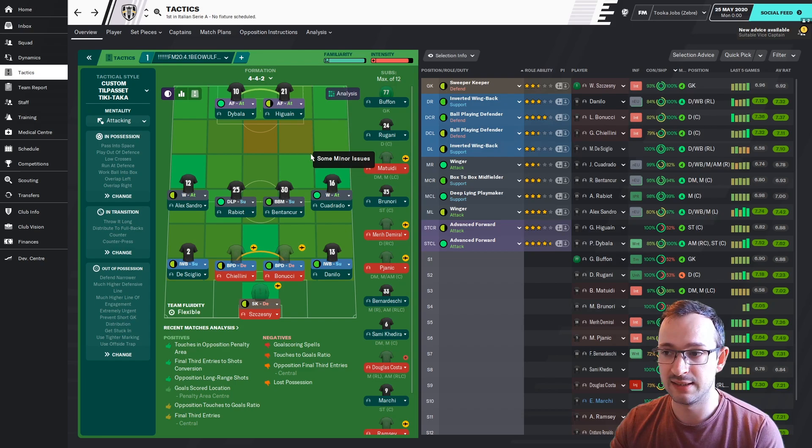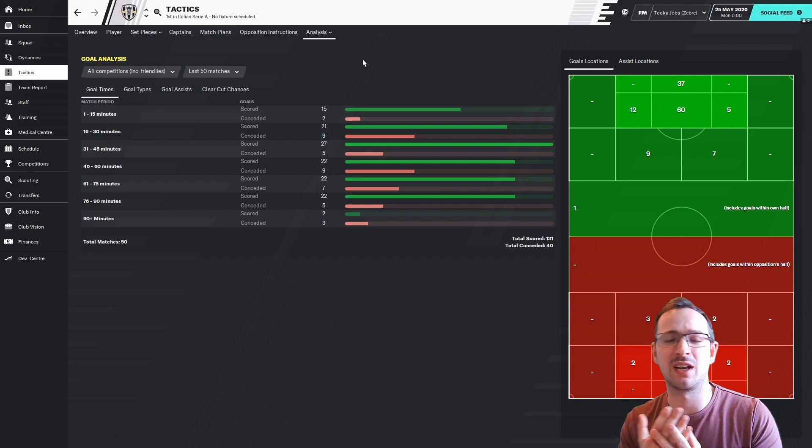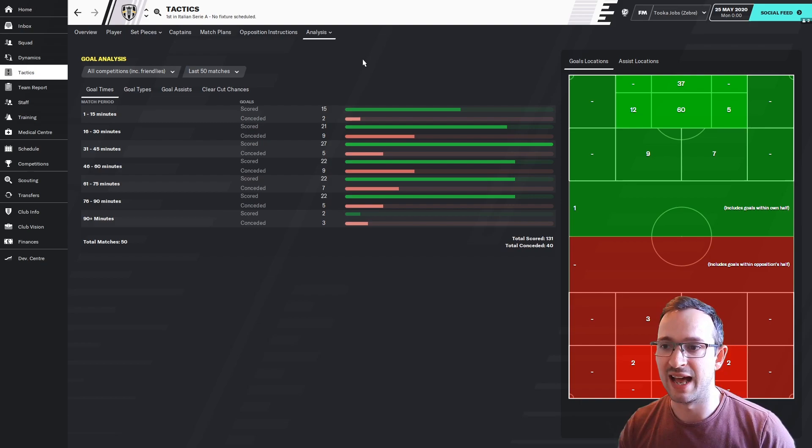I'm pretty happy with that — it was tough going. This tactic doesn't always work. I've tried many tactics and I've been sacked using some — it depends on the team and the kind of players you've got. Don't forget I don't buy players, I don't bring in staff, I don't alter players. I haven't got the in-game editor so I don't change things around. This is a straight one-save, through and have a go. So that's Juventus — let's take the trip to England and see how Bournemouth did.